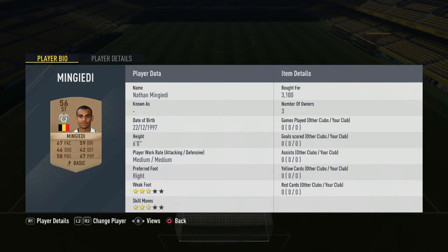We move on to our next striker — a bronze striker, Mingedi. 3,100 coins you have to pay for him, making him the most expensive player in this squad, but he is the last player and the squad is complete.